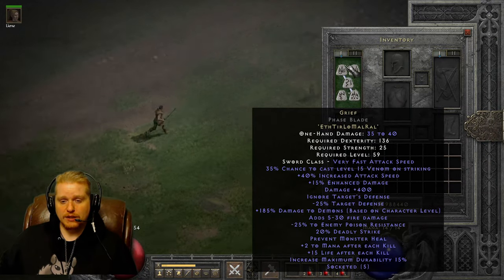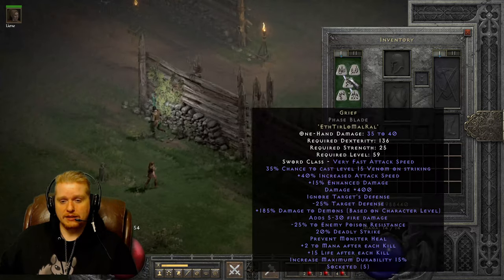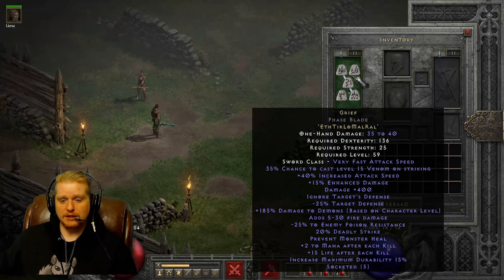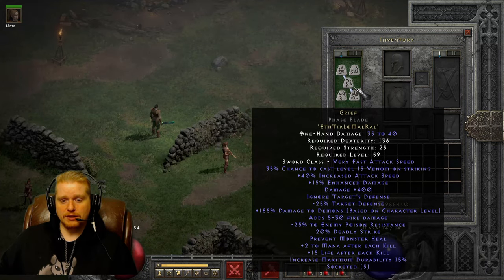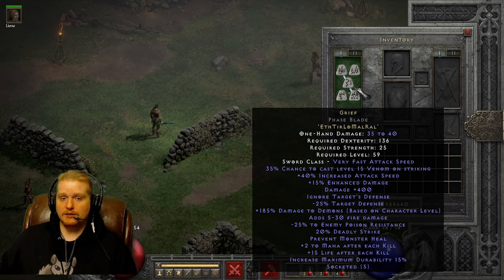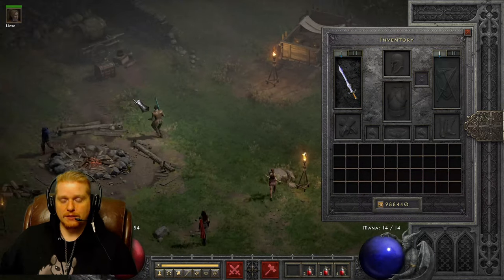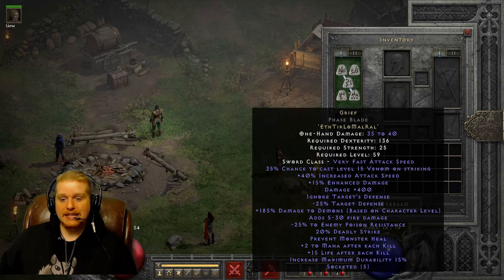The runes to make Grief are Eth, Tir, Lo, Mal, and Ral. It's not an extremely expensive runeword — the most expensive runes are the Lo rune and the Mal rune. Mal runes are not extremely hard to come by, but the Lo rune is one of the rarer runes and is sought after a lot, specifically because of Fortitude armors and things like that. Keep that in mind as we look at the Grief phase blade.